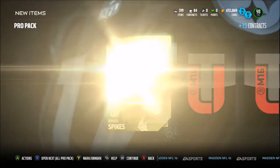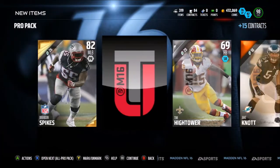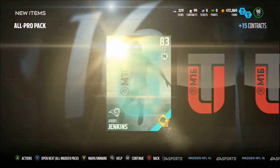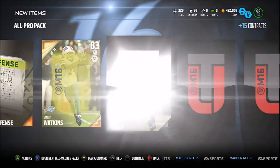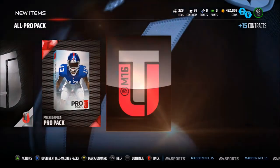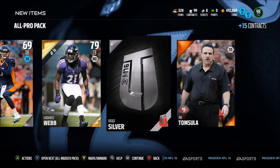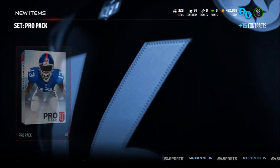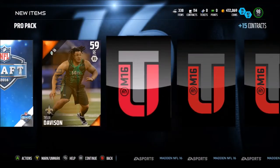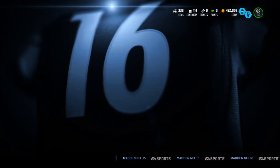Let's see if we can get something good. Nope — Burning Spikes, nothing else in this pack. All Pro Pack up next: Janoris Jenkins and a Sandy Watkins. That Elite Flash scared the hell out of me. Added to the Pro Pack set, so we can go get ourselves a Pro Pack. We got a Draft Badge and then a Devin Kennard — nothing too special, but that Elite Flash really scared me.